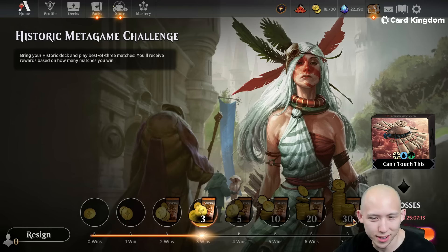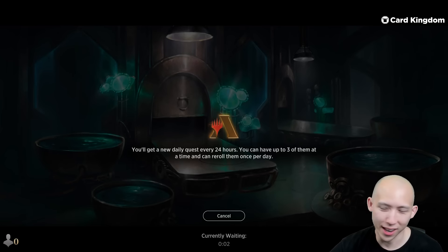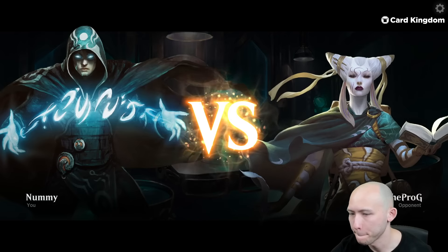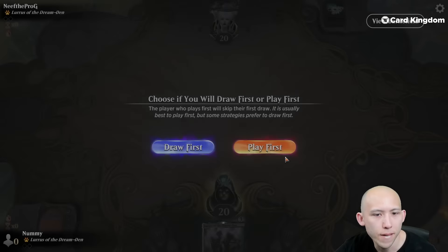Deck doing stupid things. We get 2,000 gold and three packs now. You get 5,000 gold and 30 packs if you get seven wins — actually, the prize payouts for the top end are kind of nice. On the die roll.